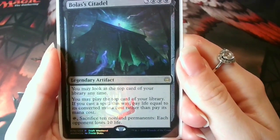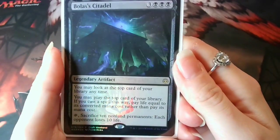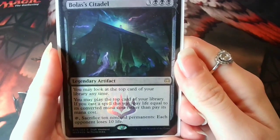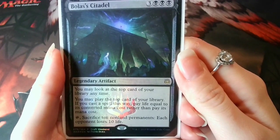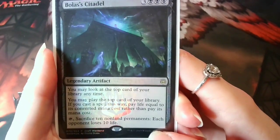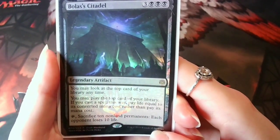I know it's technically not card draw, but it does the same thing in giving me stuff to play. Bolas' Citadel is so perfect for this deck — it not only lets me see what's coming from the top of my deck, but it lets me cast spells from the top of my library by paying life rather than the mana cost, so I don't even need to worry about having the right colours. I can just drain myself instead. And to be fair, I normally forget about its bottom ability because I don't have much to sacrifice, but it's just blooming amazing anyway.